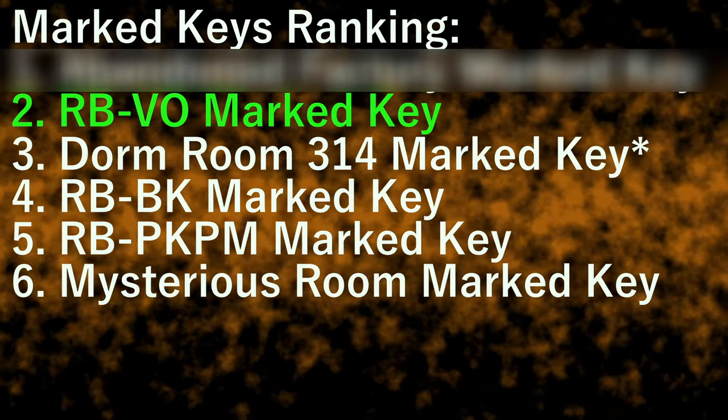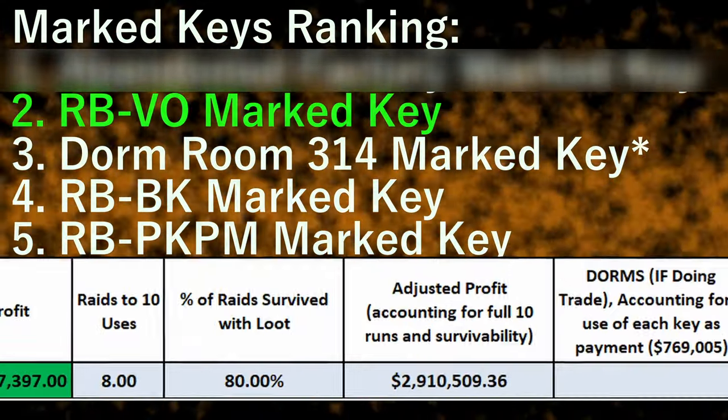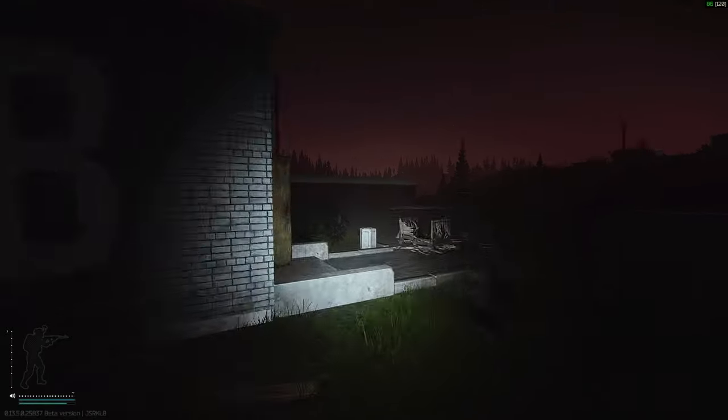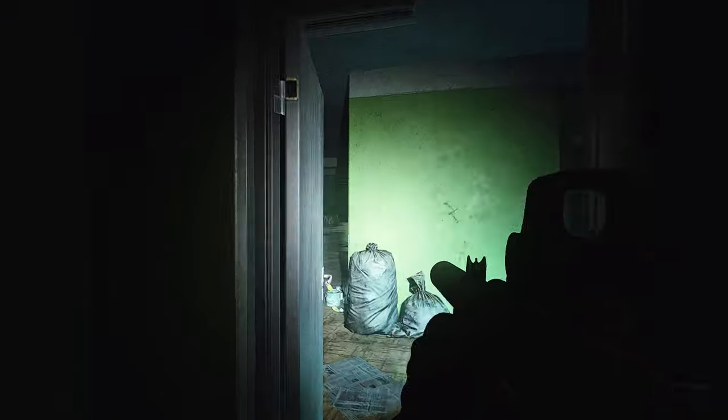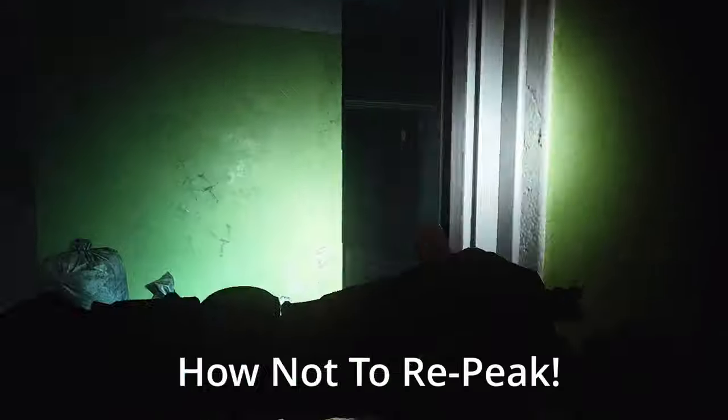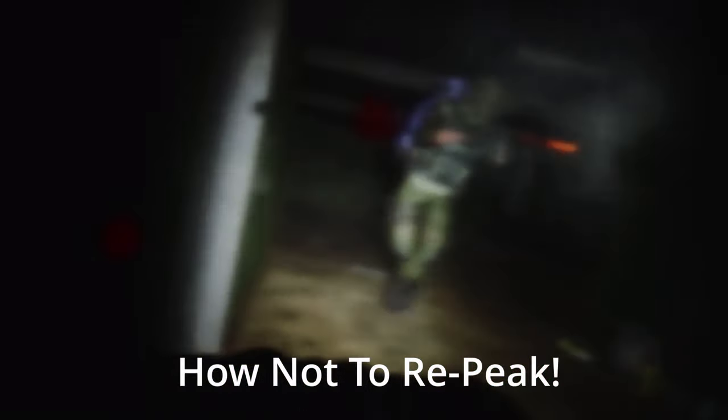Coming in second place, we have the RB VO marked key on Reserve. The adjusted profit from this room is simply undeniable at 2.9 million. You are almost guaranteed to get two to three top-tier guns every single time you open this room. For that reason, I recommend bringing a pistol only and doing this one at night — that way you have both main weapon slots free plus a full backpack for all the loot. The only reason this isn't number one is the difficulty of getting to the extract after looting, as unless someone turns on the hermetic door power, you're stuck running halfway across the map. This room is also very highly contested at the start of a raid, so watch your back.